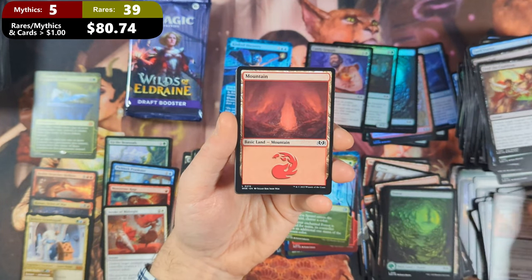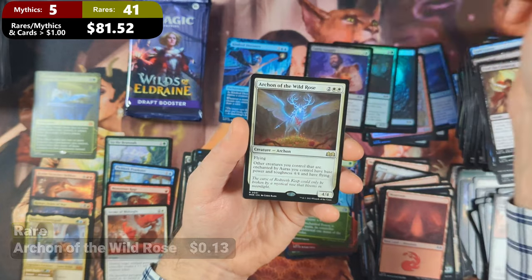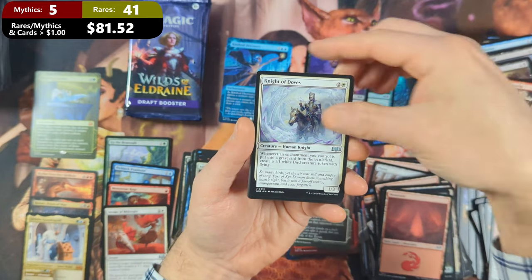Pack thirty-two: we've got ourselves a Wicked Cursed with a Mountain. Then we're going to see ourselves a Karmic Justice coming in with an Archon of the Wild Rose. Then we're going to see ourselves an Ego Drain with a Hearth Elemental and a Knight of Doves.